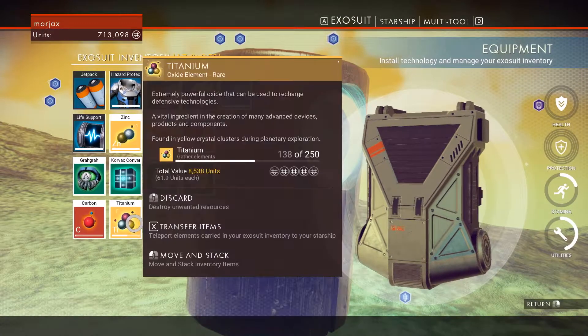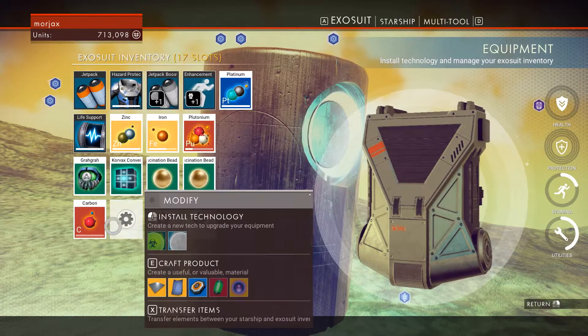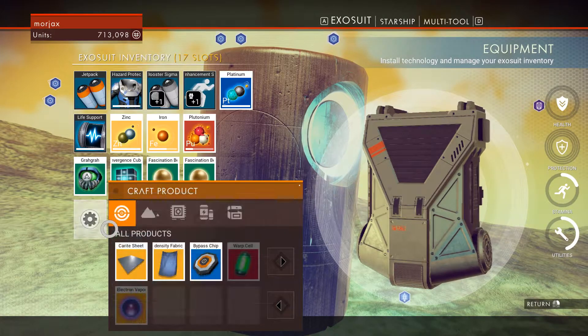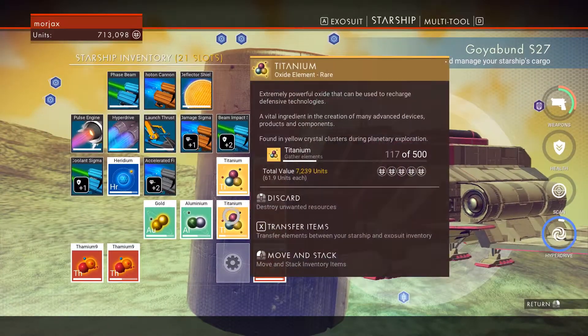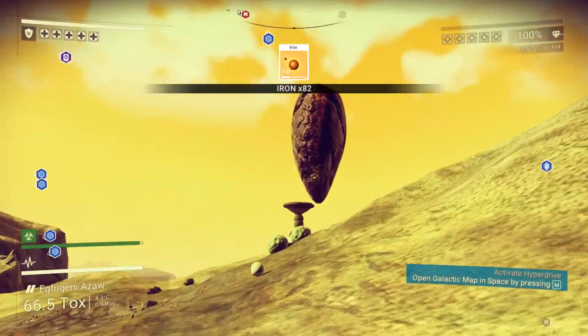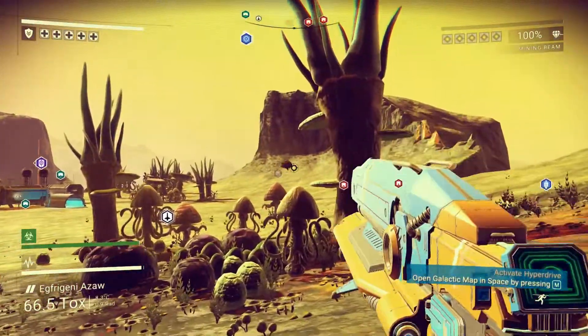We got a bunch of titanium going on — oh, that's because we were murdering. Don't craft product. Titanium will scrap the extra. We got a bunch of gold from this planet, which is kind of nice. Oh, I love murder.